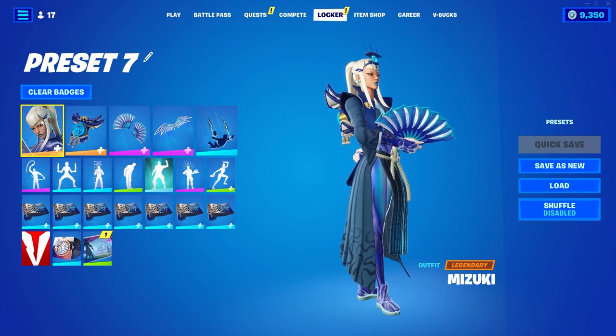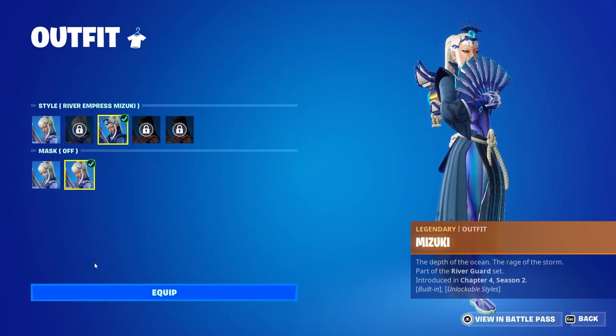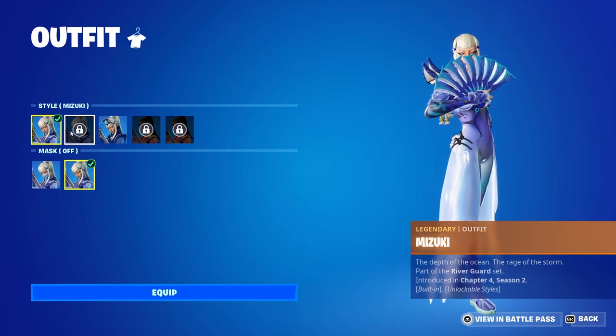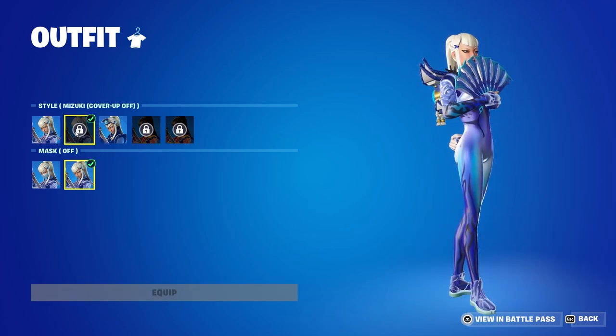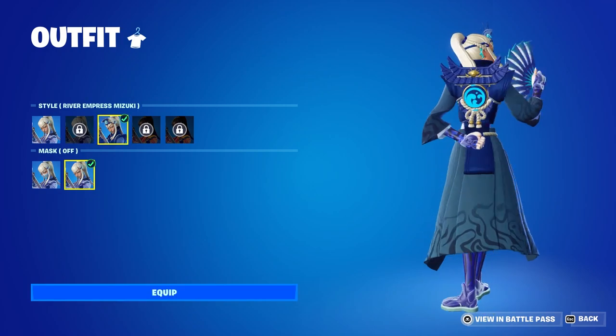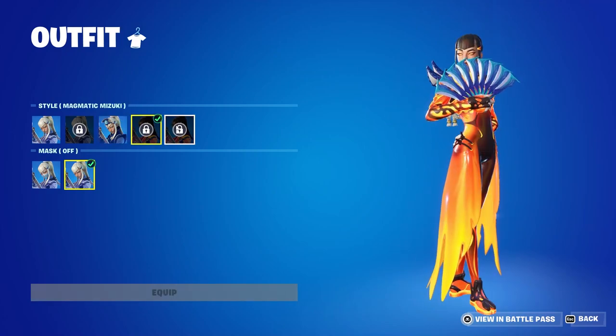She looks amazing, dude. She's like an Empress, I think. What is her set called? The River Guard set. So she has a bunch of different edit styles. So we have the Mizuki, our default. We have the cover-up off — I don't have that unlocked yet. And then we also have the River Empress Mizuki. Very detailed skin.